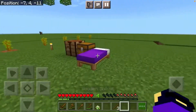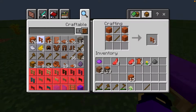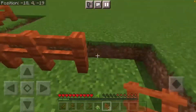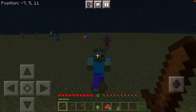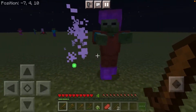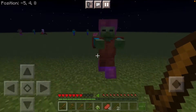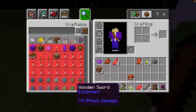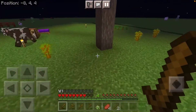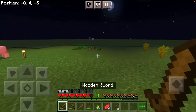Because of the hostile mobs, let me try to fence this whole area. I just want that zombie to drop some loot - please give me your leather armor. Oh wait, I do have leather actually. I don't know why I'm not using it. We do have a little bit of protection now - let me craft a chest plate.